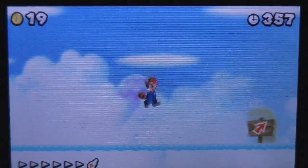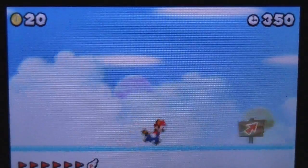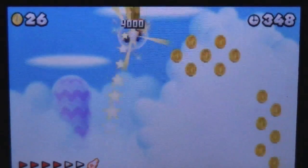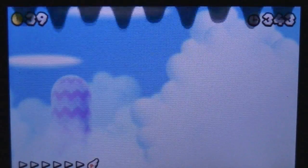To obtain this star coin you're going to need the Super Leaf capability. Just go all the way to your left and start running to your right until you can fly. Once you obtain this star coin, go ahead and fall down to go back to the level.